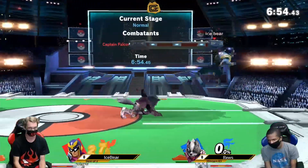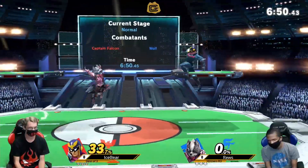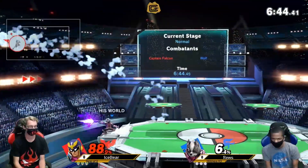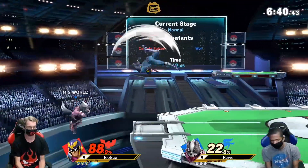Wolf starts out with a laser in neutral, forcing Falcon to commit to an option. Wolf has that laser just to control space here. Gets the F-tilt — good start — and lands the back air. Going for the edge guard, but loses stage control there.